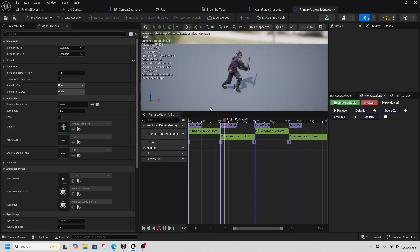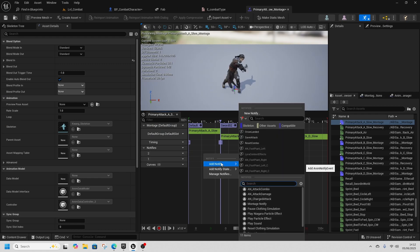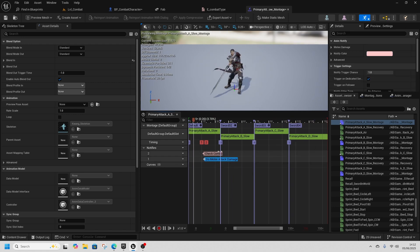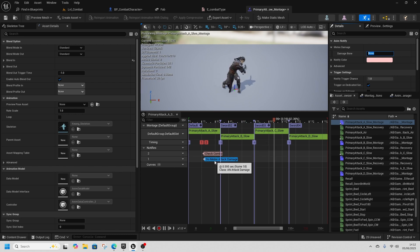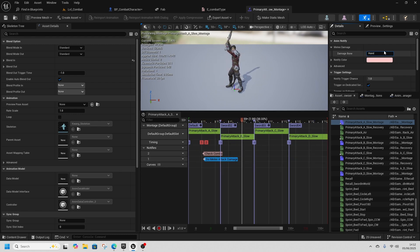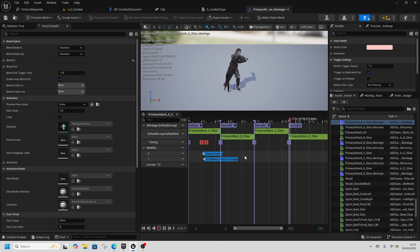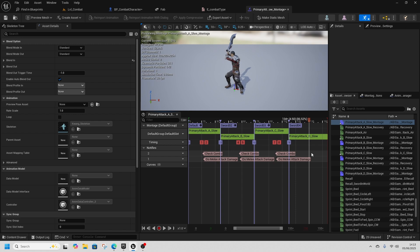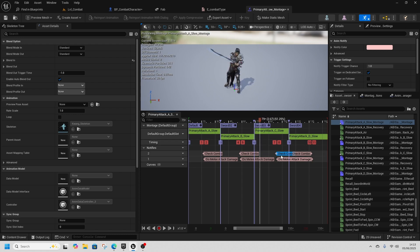Back in Attack A Slow Montage, add some notifies. Create a new Notify Track and add a notify for Attack Combo and one for Attack Damage (Do Melee Attack Damage), setting the bone to lowercase 'hand'. Select both, Ctrl+C, then Ctrl+V into sections two, three, and four, shimming them to align with where the slashing occurs.